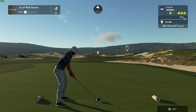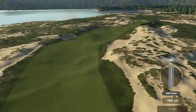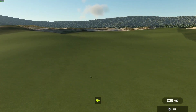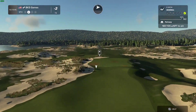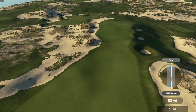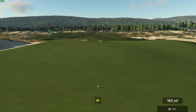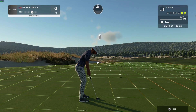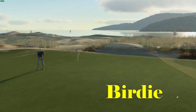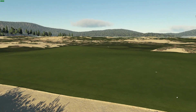Here we have a par four hole. This is clocking in at around 170 yards or so to the pin from here, and five strokes off the lead. Well, that'll work for you — 25 feet from the cup. Looking really good. That putt will drop and that's your second birdie in a row — let's get on a streak here! You've brought things down to three under after that one.